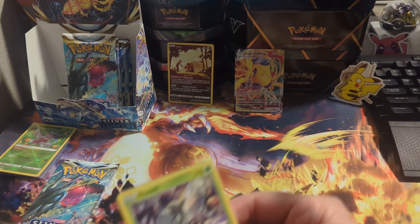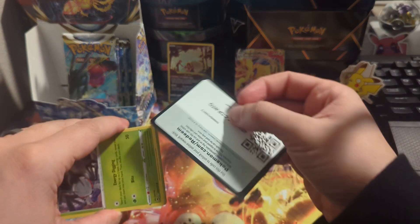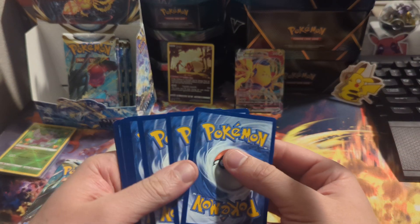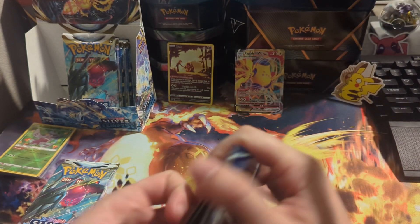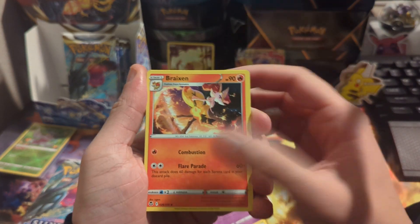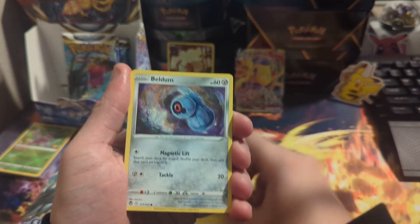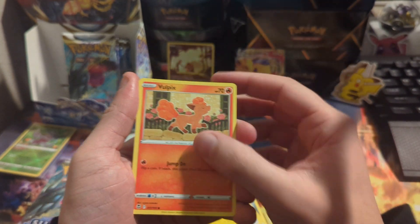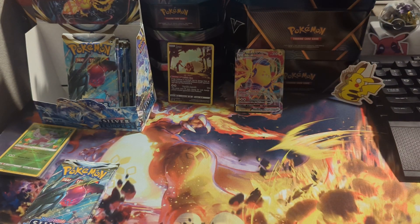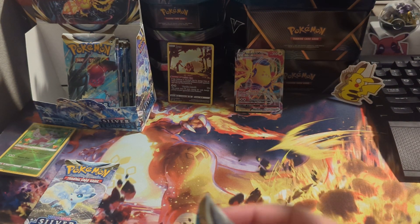Keep it going, we have three more packs in today's video. It's getting closer and closer to V Star Universe — I can't wait, I want to open that set so bad. Sigalithe, Durant, Emolga, Beldum, and a non-holo.